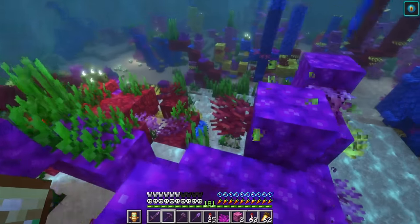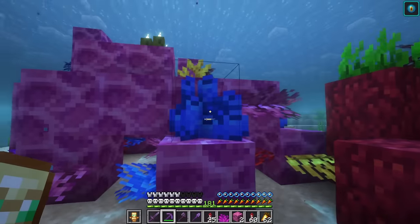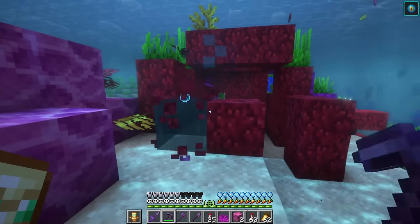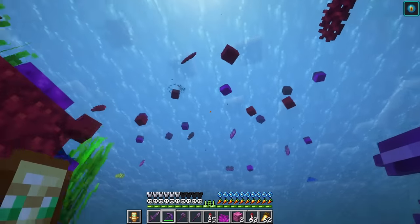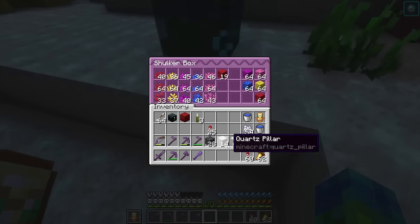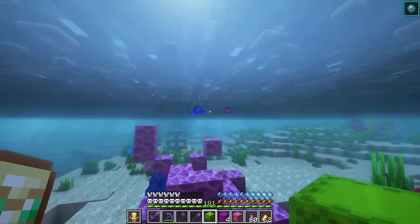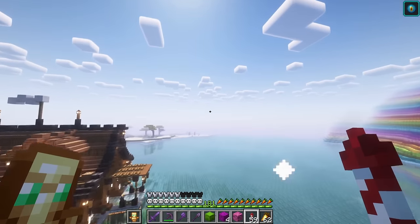Coral reef, I am really sorry. I don't want to destroy you but we are going to rebuild you. We have so much coral rising above us now. Scoop up everything we possibly can. Got this shulker box getting nice and filled up. Pick up all the straggler blocks here — this should be enough for now. Let's head back to the ancient city and see exactly what we got to work with.